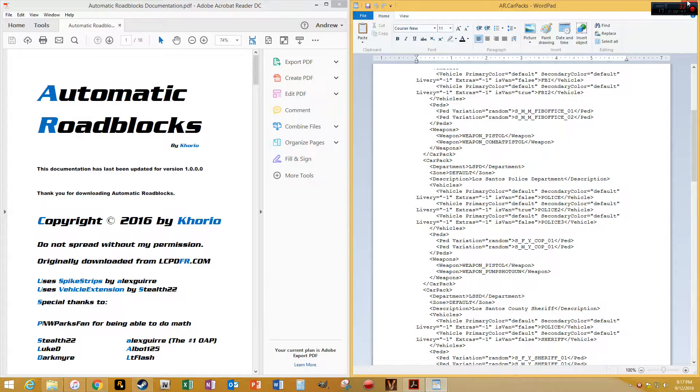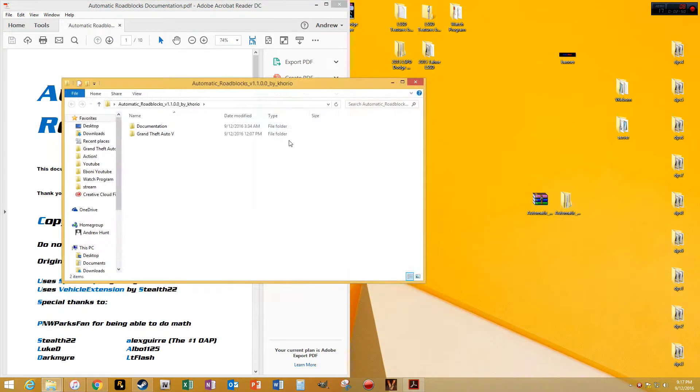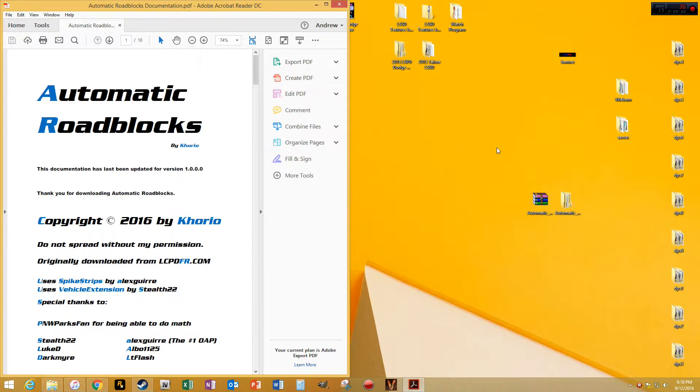Once you do that, you save the file. I always like to edit my files before I drag and drop them into my Grand Theft Auto folder. You take all these files and just drag and drop them into your Grand Theft Auto folder — that simple. I've already got them in there.